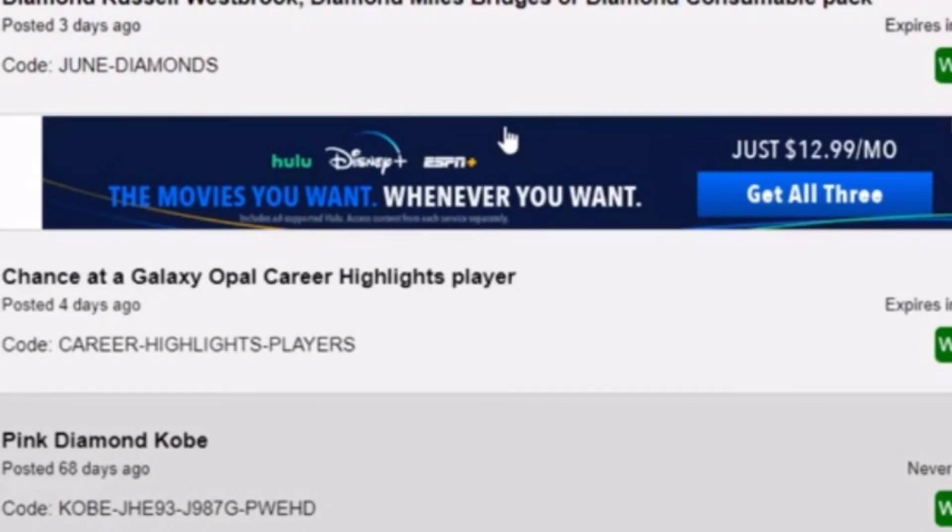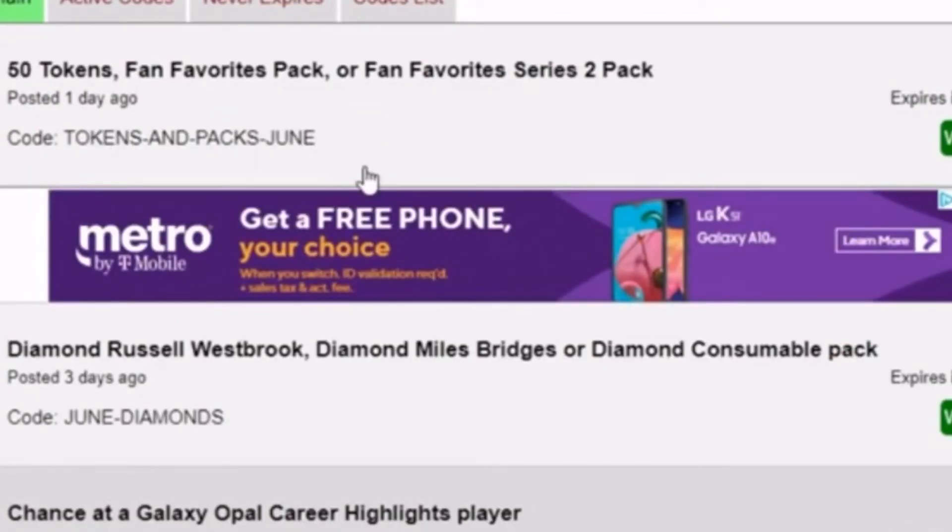Put that code in for June — Prime Flight June. You can get either 50 tokens, a fan favorite pack, a fan favorite series two pack, or 20 tokens if you would prefer that.